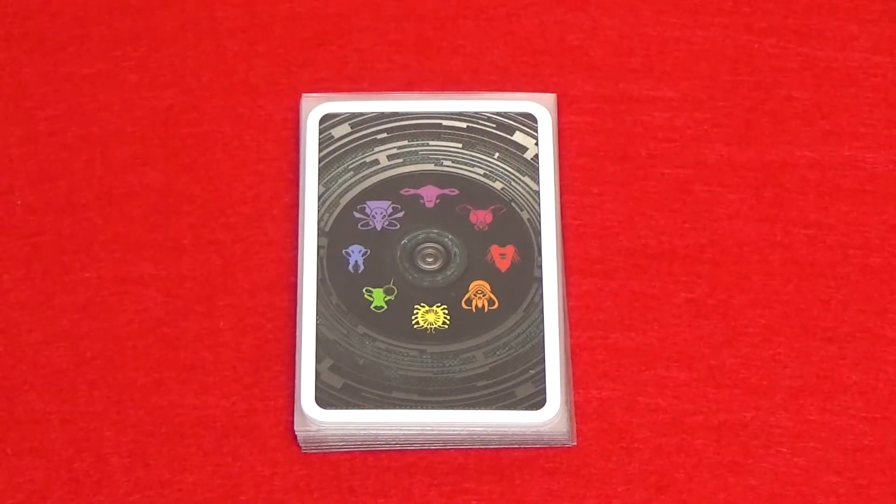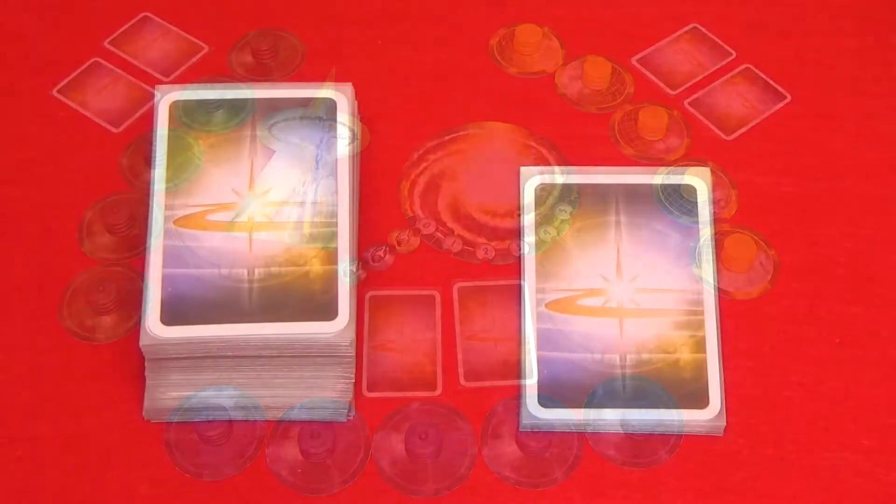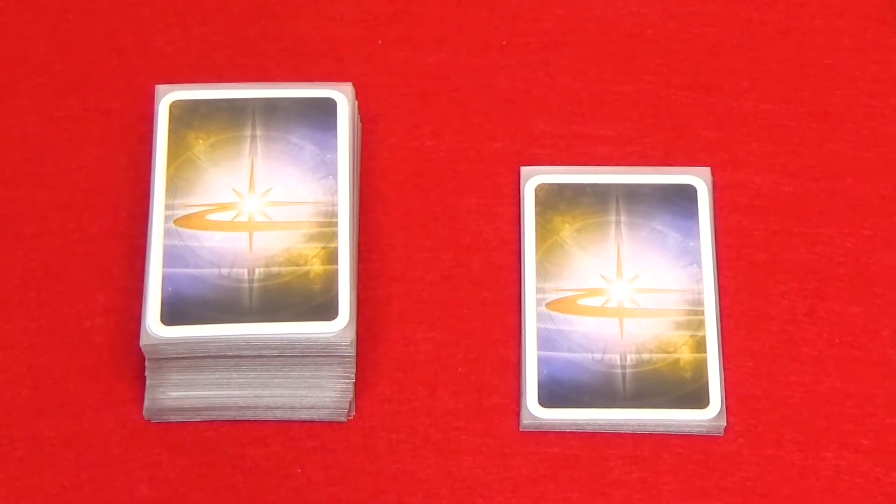Then prepare the destiny deck, removing any player colors that are not being used. Then shuffle the flare cards and deal two to each player. Each player then takes the alien cards that match the two flares that they have and they choose one to play as, placing that alien face down in front of them. Then take the flare cards and shuffle them into the cosmic deck. If you're playing with fewer than five players, add random flares to the deck until you have a total of 10.